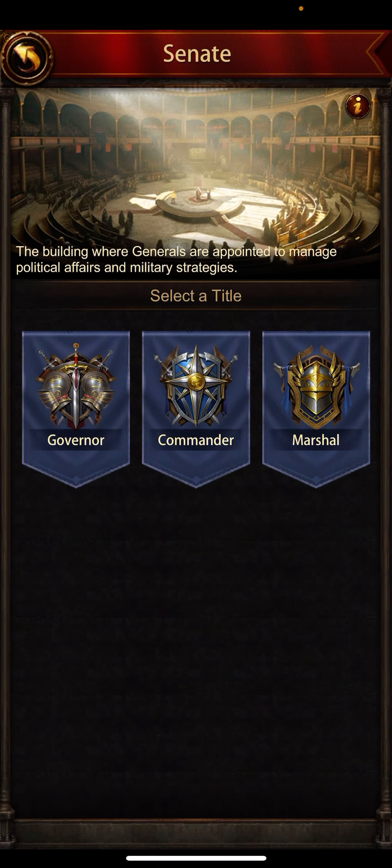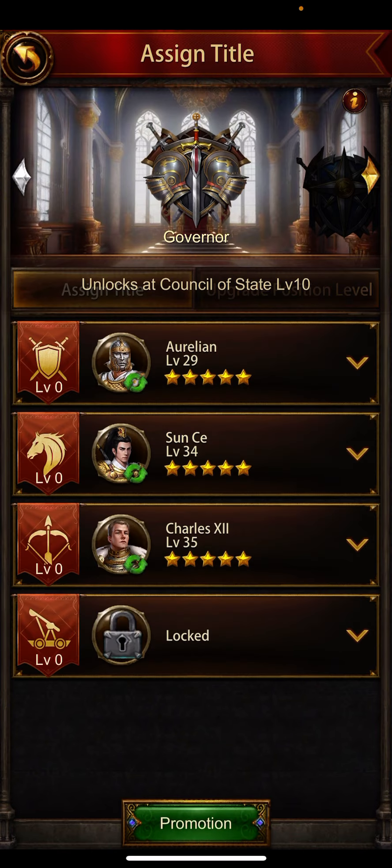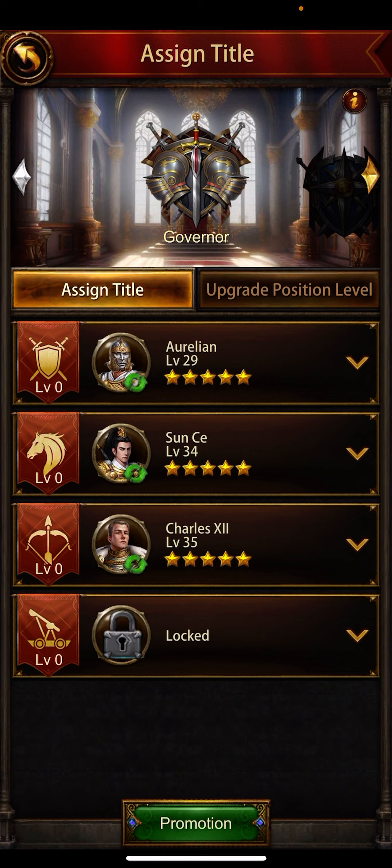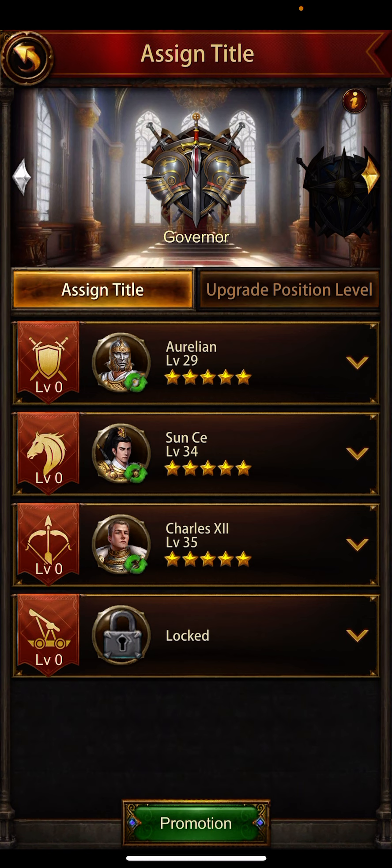Let's go inside and have a look. There are ranks like Governor, Commander, and Marshal. In the first column I have applied my three generals to upgrade. If I upgrade to level 10, I can apply a siege machine general to get those effects. These were my extra generals and I have upgraded their star level.